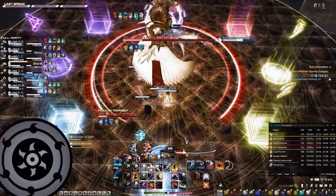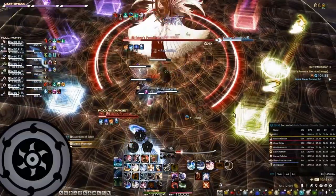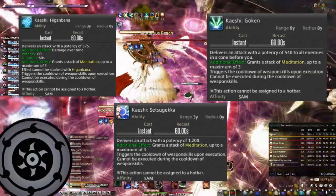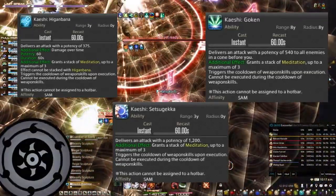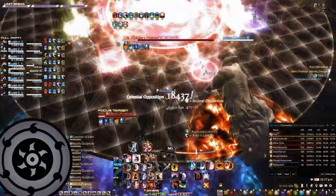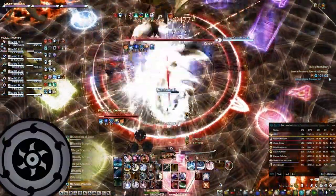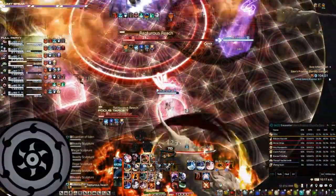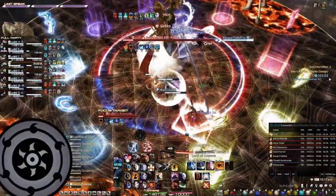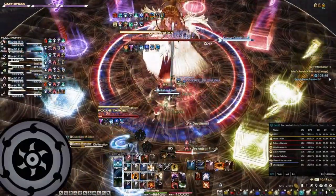Tsubame-gaeshi is also affected by the GCD timer. It will turn into one of 3 abilities: Kaeshi Higanbana, Kaeshi Goken, or Kaeshi Setsugeika. These abilities have equal potency to the initial Iaijutsu but with an extra 50% boost — the same damage as using Kaiten on the Iaijutsu. Note that Kaiten does NOT affect Tsubame-gaeshi. Kaeshi Goken and Kaeshi Setsugeika are used the most, as using Kaeshi Higanbana is a DPS loss due to the 60-second timer and how easily Higanbana can be reapplied from 1 Sen, since both DoTs do not stack. Casting any Iaijutsu or Kaeshi ability builds one meditation stack.